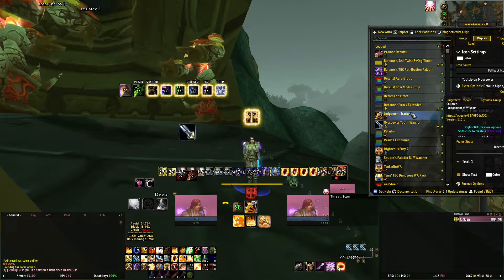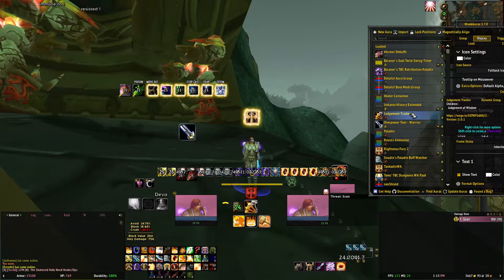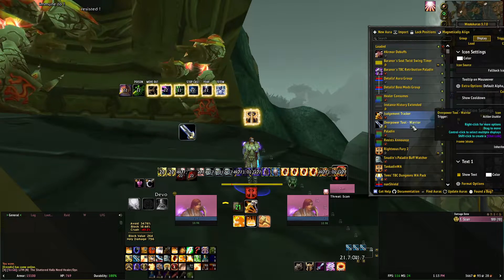Judgment Tracker — this down here is for Wisdom. It says who judged Wisdom on the boss and how long it's going to be up for.